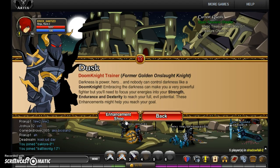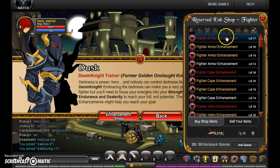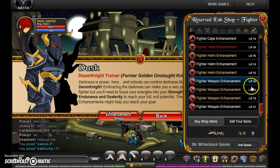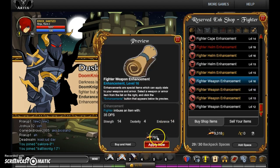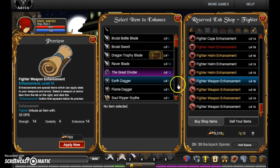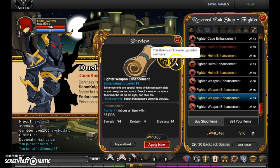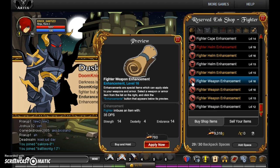You'll see the enchantments option — click it. You can enchant all your armor and weapons here. I've already enchanted mine, but I'm going to try to take it to level 16. As you can see, it costs gold to apply. I've already got it to level 13.